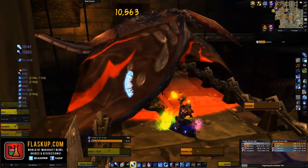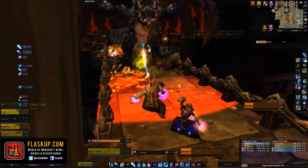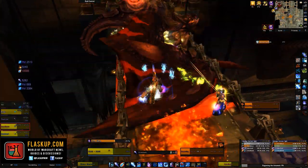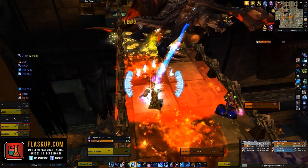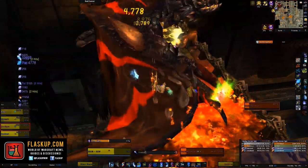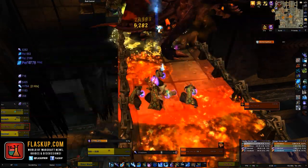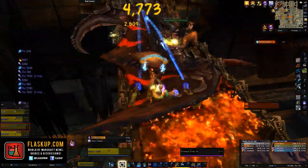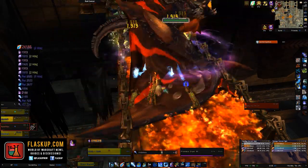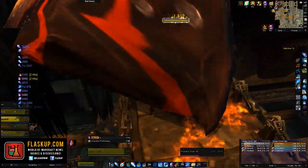Once Rage Wing has flown away for the second time and rejoins the fight, you may still have whelps up, but instead of hovering next to the bridge he will actually land on it and you'll fight him in person. He doesn't gain any extra abilities — it's just worth knowing why there's suddenly a large dragon standing in front of you on the bridge.